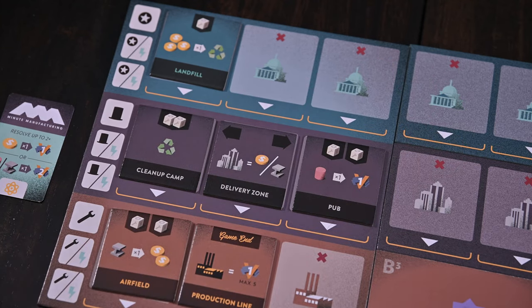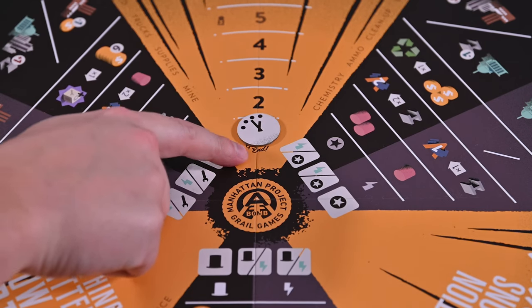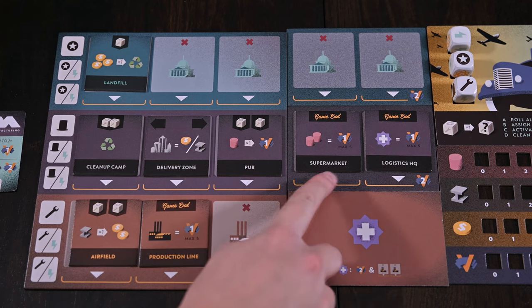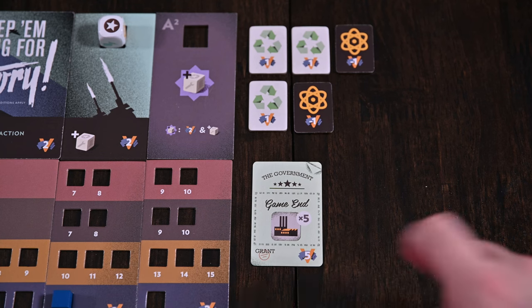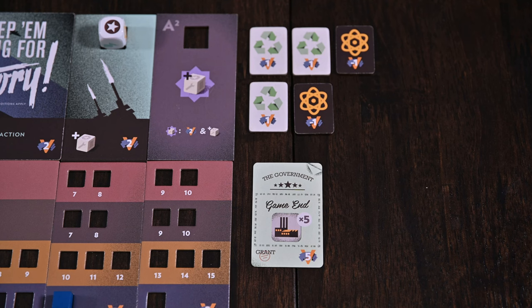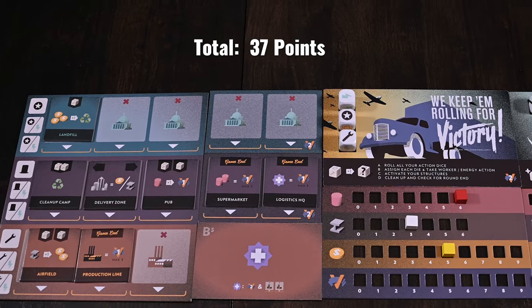Once everyone has taken a turn the round is over. You'll advance the round marker and keep playing, upgrading your board and creating an engine of actions. Once the last round is completed, you can score. You'll add up your points from the victory point track, your structures and extensions you've upgraded, as well as the victory points on the government contract card if you met the condition. For each pollution you've cleaned up you'll receive a victory point, but you'll lose a victory point for each token still on the nuclear contamination side. Compare your totals — the player with the most points wins.